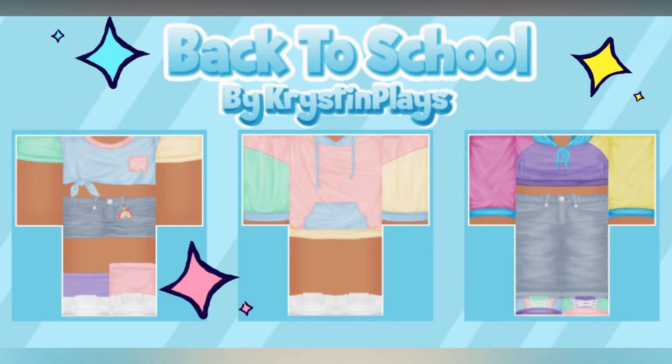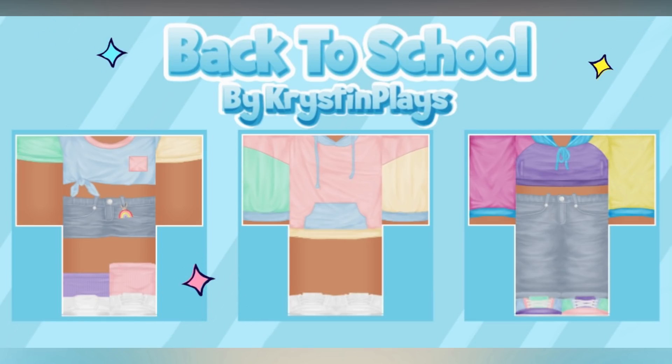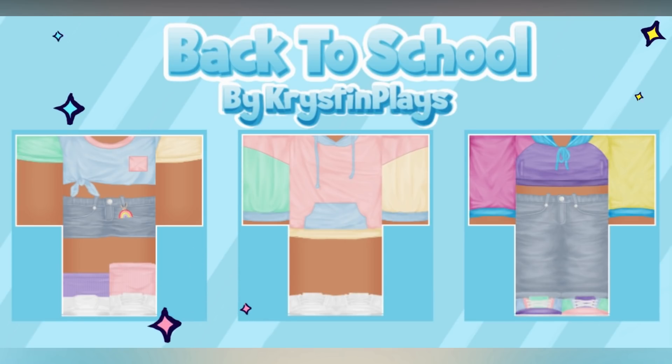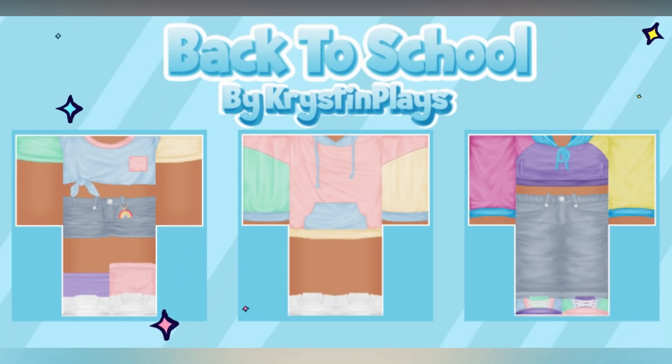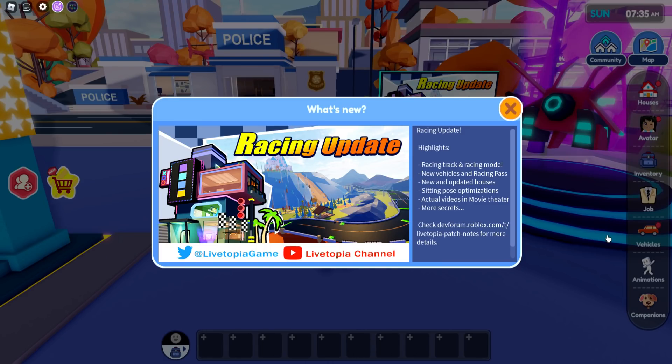A brand new back-to-school mini clothing line just dropped, which includes three color block outfits to choose from. Each outfit contains two pieces, so make sure to check out all of the links in today's video description or find them in the Christen Plays Roblox group store. Hey everyone, it's Christen and welcome back to my channel — I hope you guys are having an awesome day!